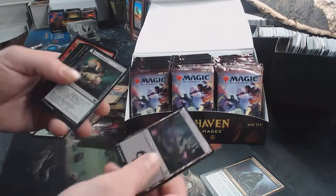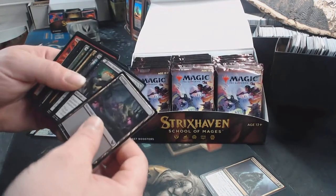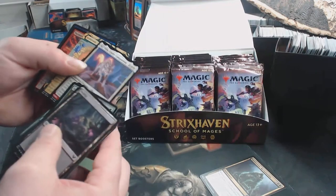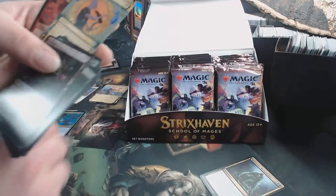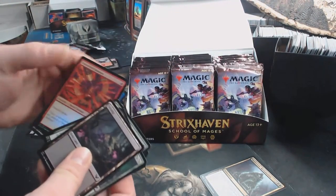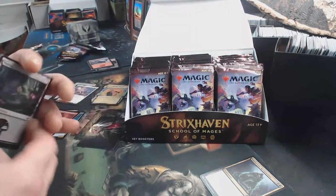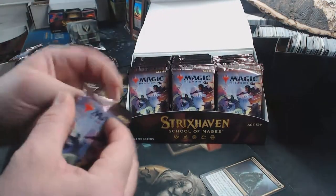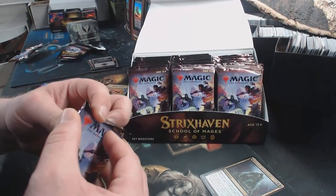Art Card, Land, Lesson — every pack's got a Lesson in it as well. There's a Myla Crafty Companion — it's a Mythic. A Cultivate. The foil is a Common. There's a lot to actually look through for these. Some of these, I have gotten multiple rares.